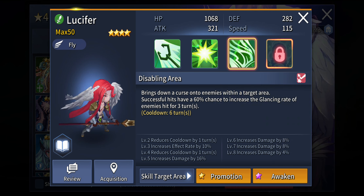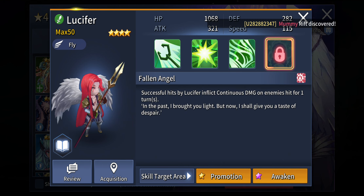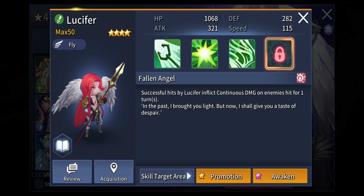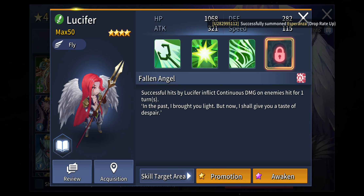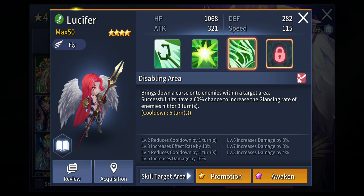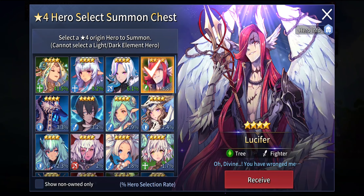In the long run, Disabling Area is going to help you make a little more durability or sustainability. His passive, Fallen Angel, inflicts continuous damage on enemies hit for 1 turn on successful hits — definitely something you want to spam against boss units. Continuous damage is going to help make sure that even high HP boss units fall down really quickly. All you need to provide him is really good sustainability and endurance, which his Disabling Area allows him to achieve. He is a pretty cool unit, and you definitely want to spam him against boss units. I would not say he is amazing for PvP content, but for PvE content he is quite a good unit.